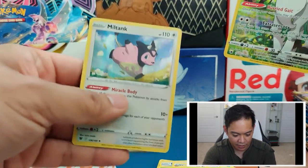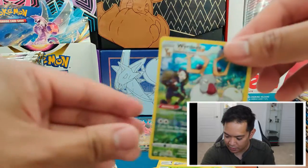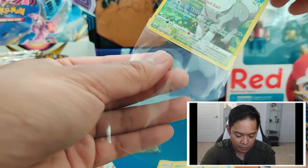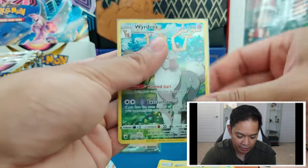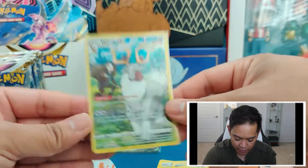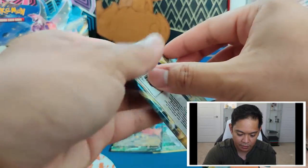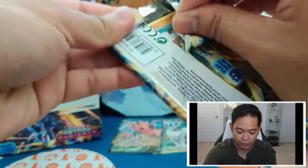As well as a Holo Miltank. So we'll go ahead and sleeve this up. We got two Trainer Gallery cards so far — we got the Wyrdeer and the Galarian Zapdos — looking good so far in terms of Trainer Gallery cards, doing really well.